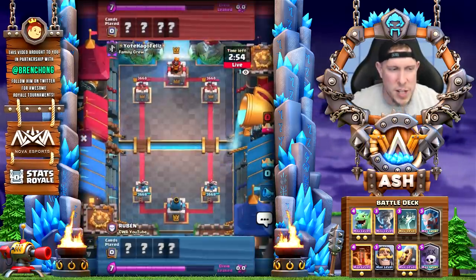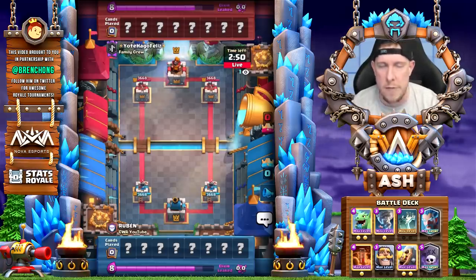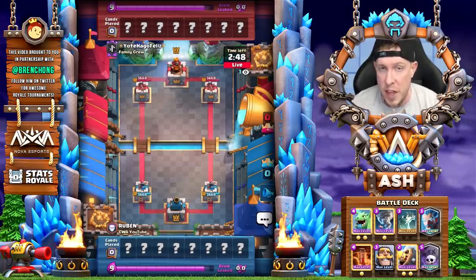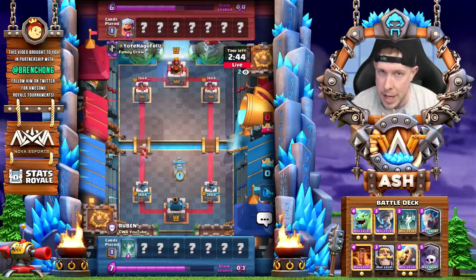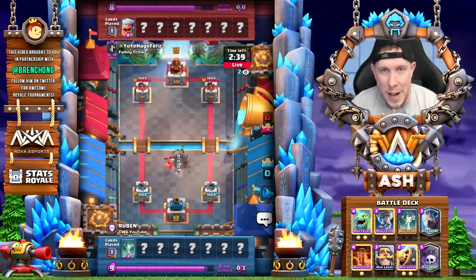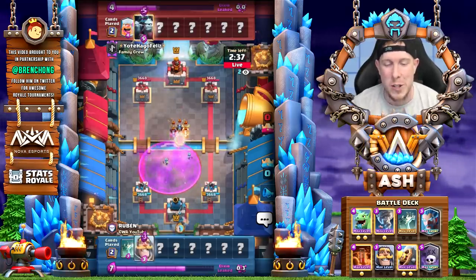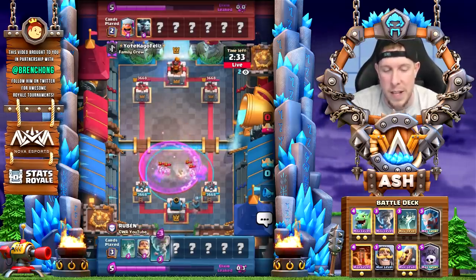All right guys, inside the next match. My webcam was acting up there. But yeah — a level 11 Graveyard. Graveyard is definitely one of those win conditions that you can play underleveled and still have success. Level 11, top 70 right now in Ladder — yeah, that's pretty amazing. It just goes to show you guys that it's a good win condition to use even if it's underleveled.